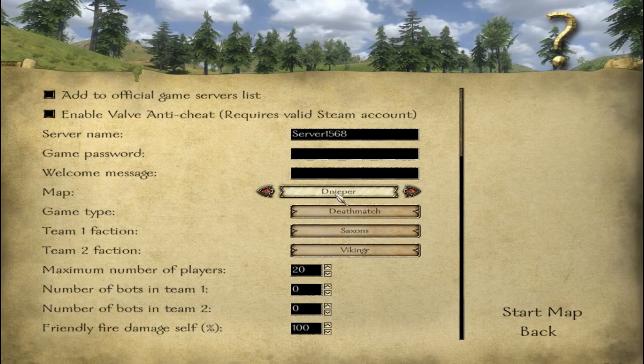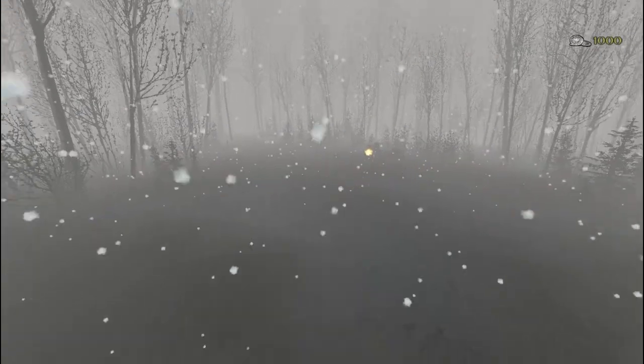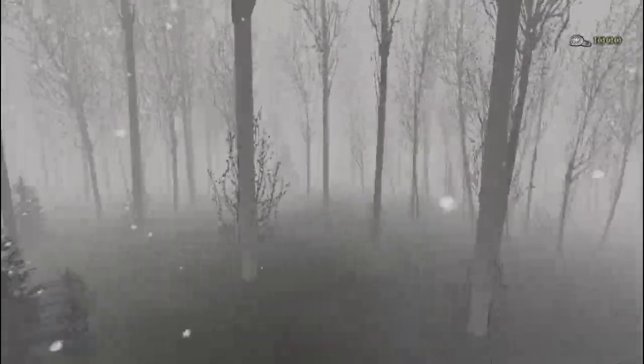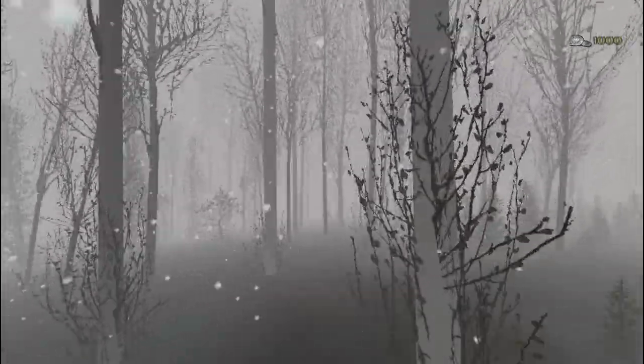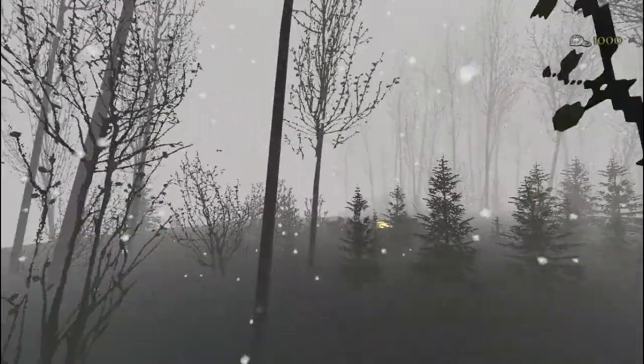We have the Dniper — I'm not sure how that's pronounced — and this could be a lake map. This is the foggiest map of them all and it's basically set in a snowstorm. With the spectate camera I can barely see anything — look at that density. I don't think I've ever even played this map before. Let's just walk around; so far it seems empty. There was a fire here — there's a campfire — and there's a longboat over there.